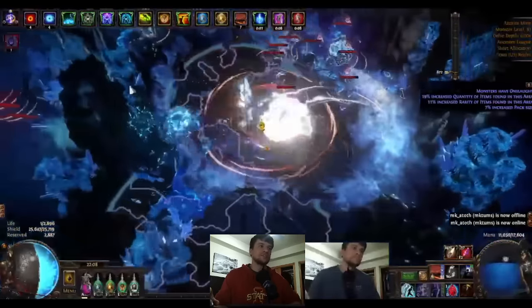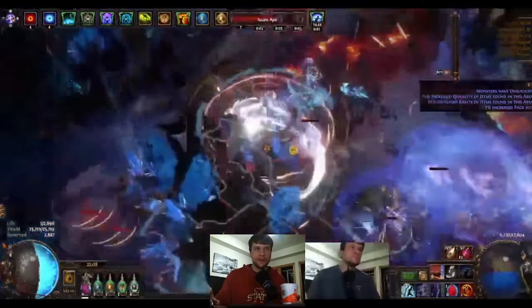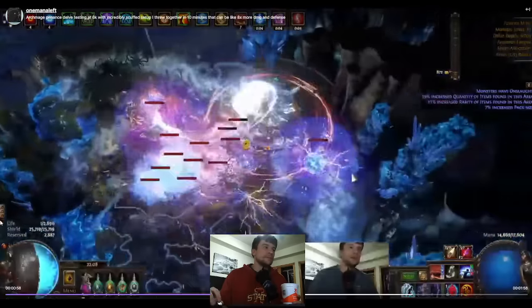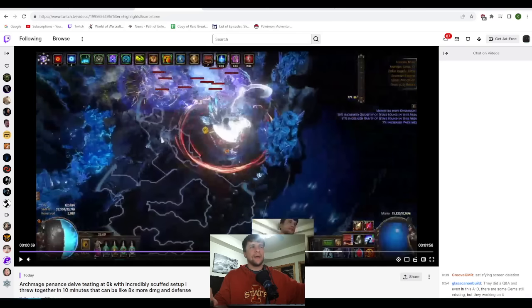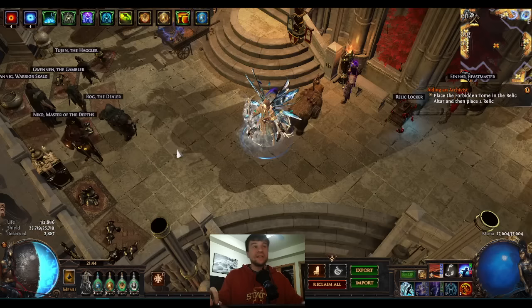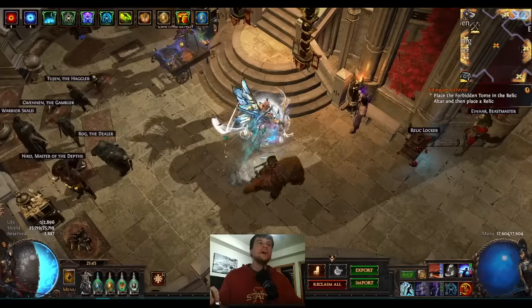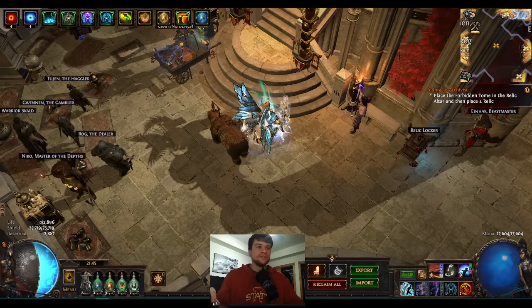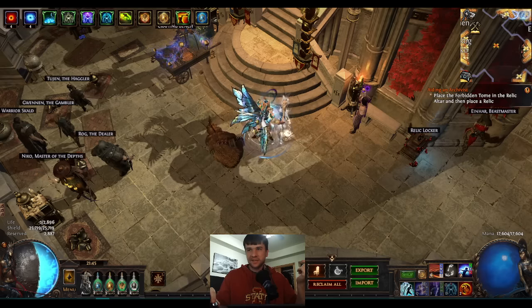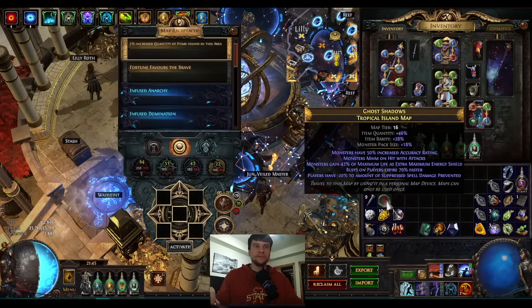Remember, the timing looks awkward because my mana regen and spend is all messed up right now, so I'm only able to do the pop every 11 seconds. It's not that it's one pop — I have a 4-second damage window every 11 seconds. That's 4 seconds of damage and 7 seconds of downtime, which looks really bad. But with the actual optimized setup it will be 4 seconds of damage and only 2 seconds of downtime. In mapping, even during your downtime you still kill everything. It will look very fluid and smooth once I get the rotation cut in half and it's mostly uptime.